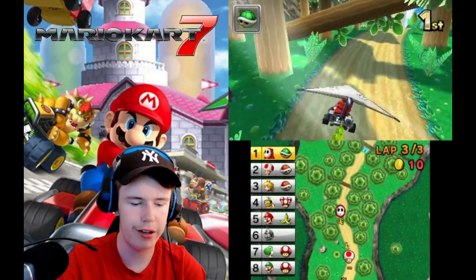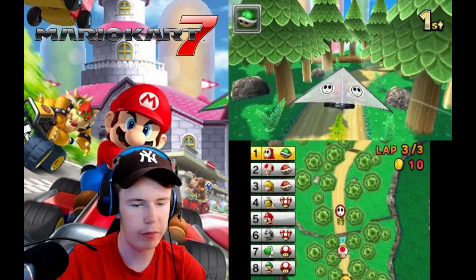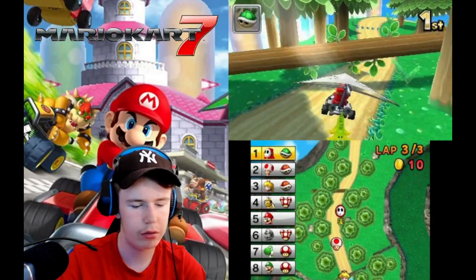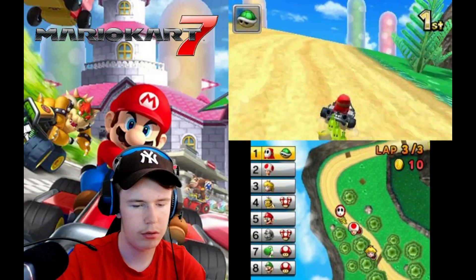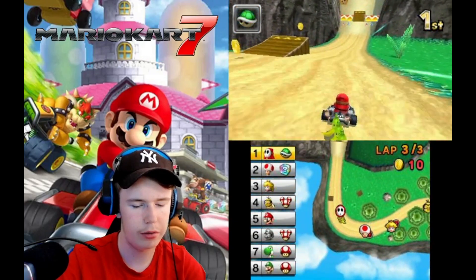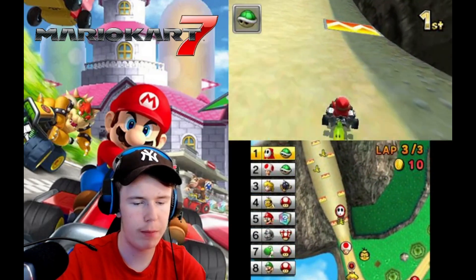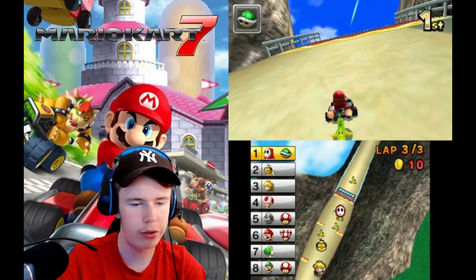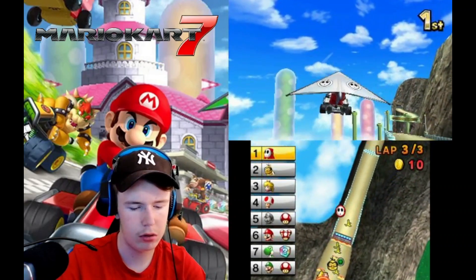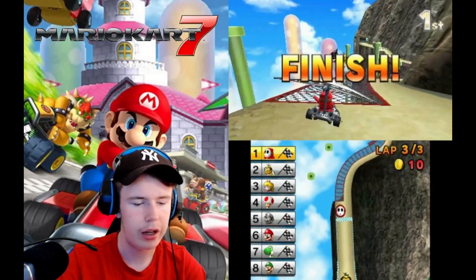Toad with the red shell again. Peach, please use yours before Toad uses his. Come on, Peach — ah, never mind. I could hit Toad but I've got three bananas and a green shell, and I'm about to go finish in style. Peach got — I mean Toad got fourth. That's unfortunate.